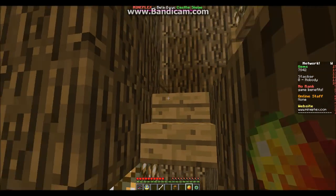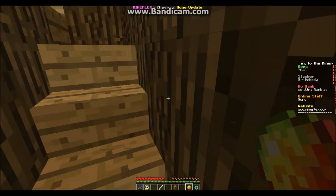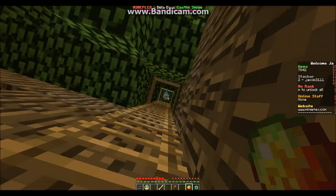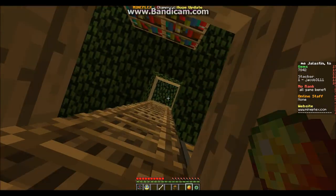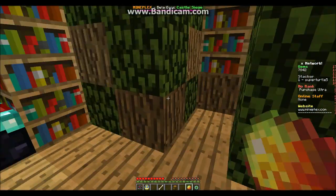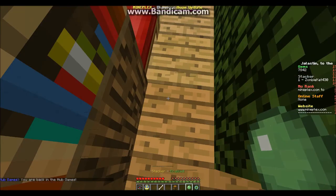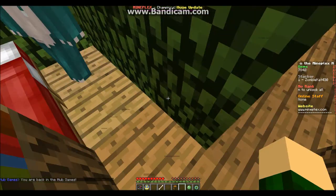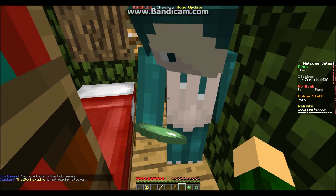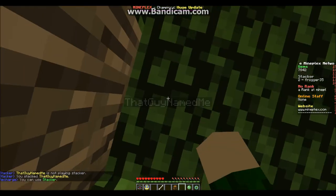You can get as many people as you want up on top with this glitch. If you have stacker on or off, you right-click them to get them on your head and then left-click to throw them. So I'll be the one thrown - you want to stack them, then jump on the bed, and then throw them.